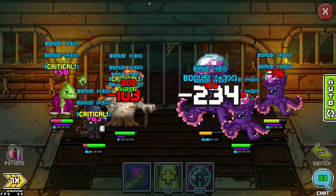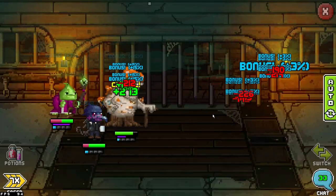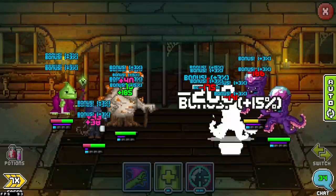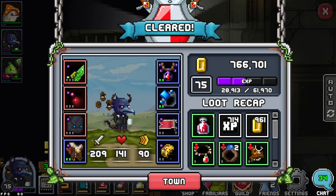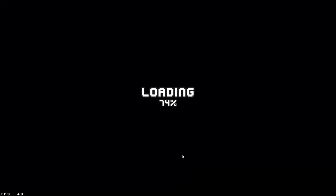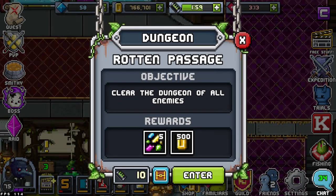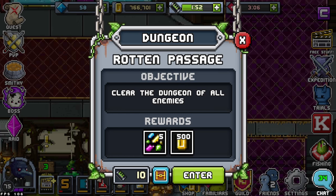They are hitting pretty hard but it's fine because it is closest. We got a bunch of commons and some XP. Another flag — Rotten Passage, clear the dungeon of all enemies. We're going to get some more rune fragments. More runes is always better.